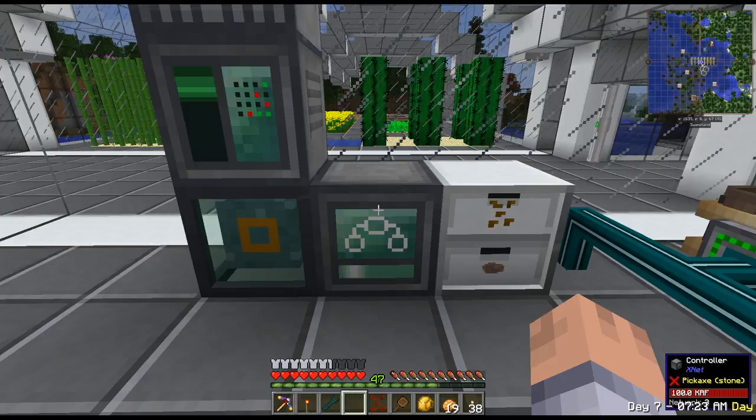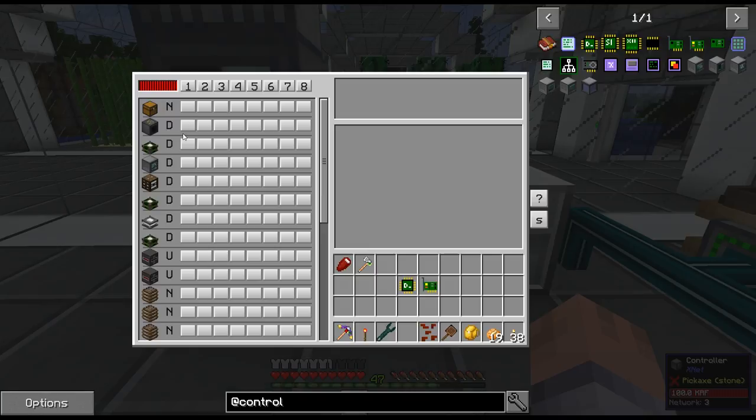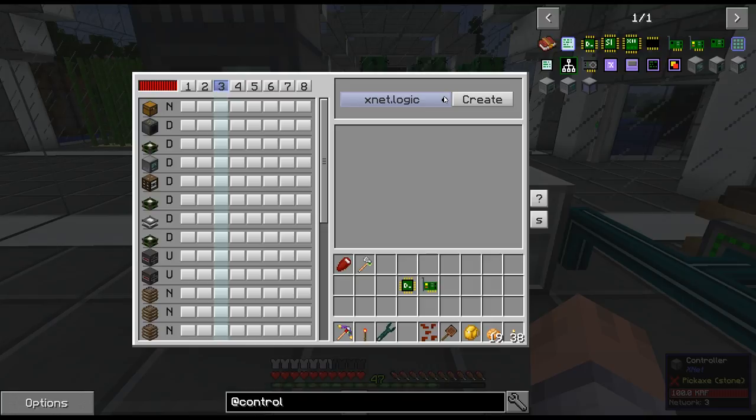I'm going to keep channels one and two for power distribution — one coming from the oil generators to the battery, and one from the battery supplying the display stands and other things. I'll start with channel three, which will be an XNet items channel. First thing: uncheck 'Enable Processing' so it doesn't start doing things while I'm still setting it up. Unlike RF Tools Control where you write a program first, XNet acts immediately when enabled.